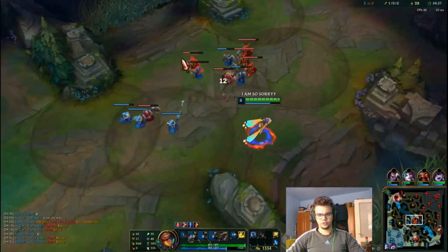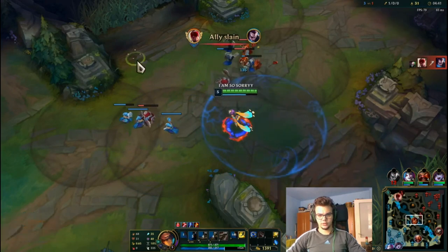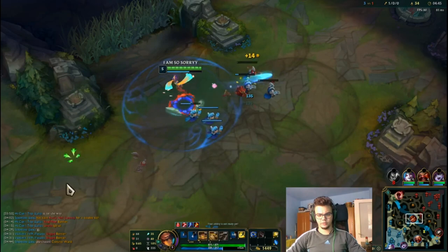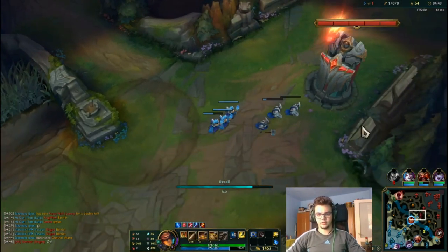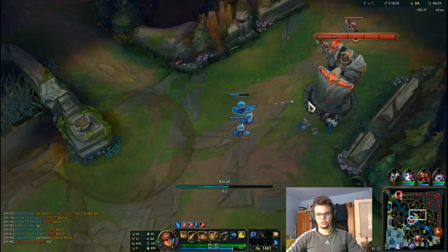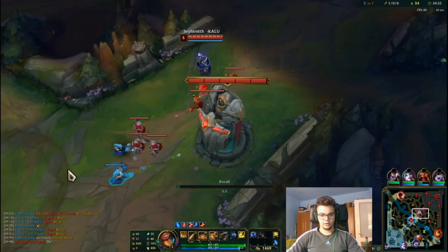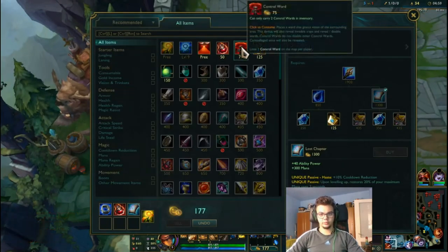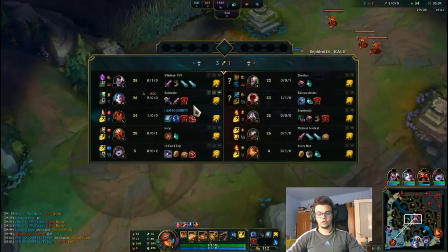We do some Q's and now we can recall because we pushed the minions into the tower, making him lose almost this entire wave — he'll probably only get one minion. We're back, got the control ward, got Kassadin's flash burned, still have flash ourselves — controlling the game pretty well with double buffs.